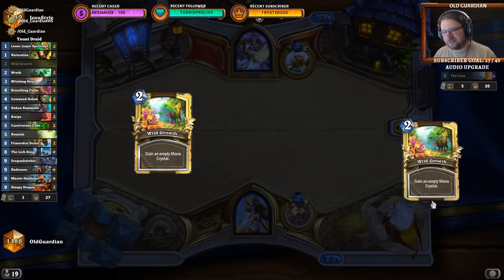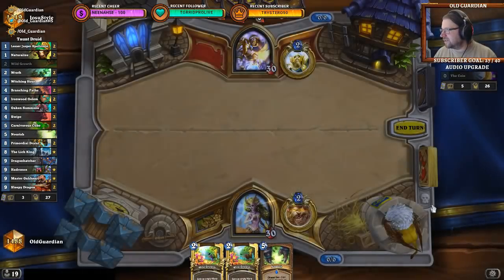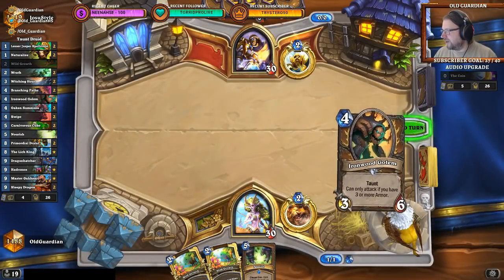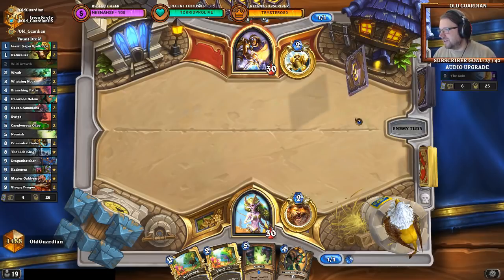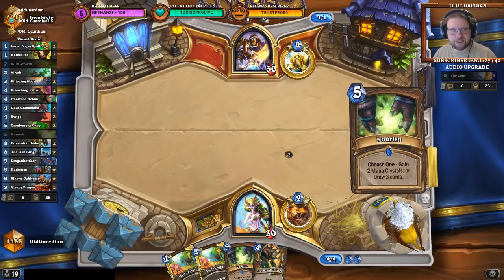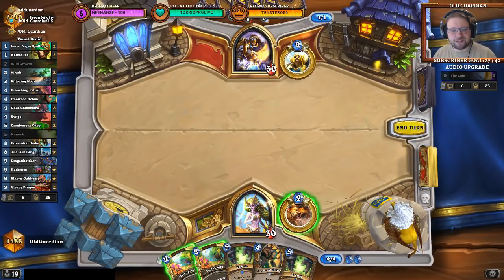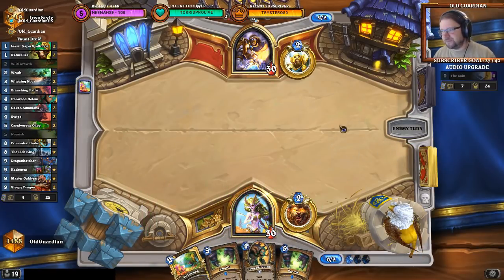We even have these symbols over here on the game board. Originally these were supposed to open your graveyard — there's one for the opponent and one for you. But in the end they ended up doing nothing. So I want to see my graveyard but I can't. What is this? Some kind of Control Paladin.